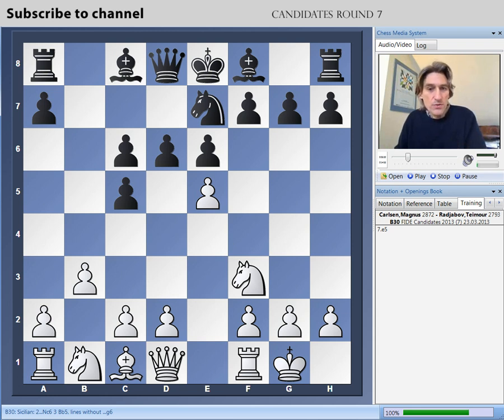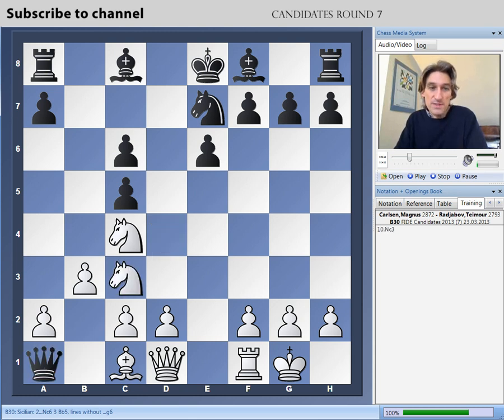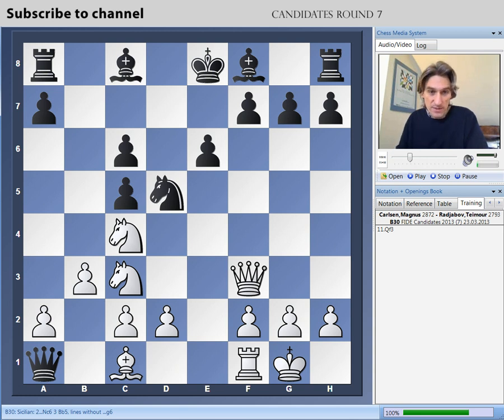Black has a choice here. Radjabov played Ng6. You can also play d5, or you can also take on e5. I don't like taking on e5 — it brings the knight to a very good square, and black can't go on a wild adventure with the queen. It's inadvisable. You can take the rook, but suddenly you can see the queen is trapped. Either the black king is going to be in trouble, or the queen is going to be in trouble.